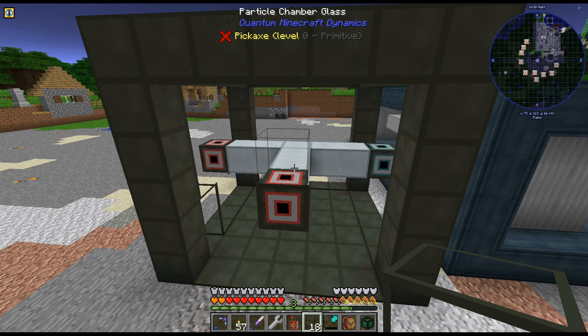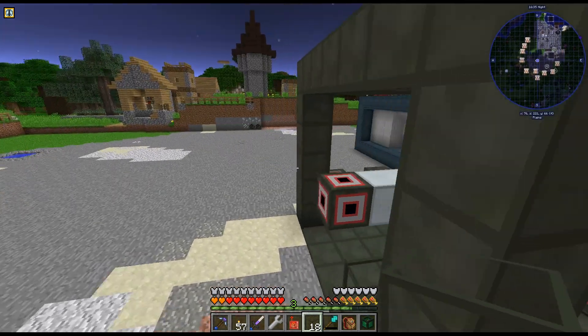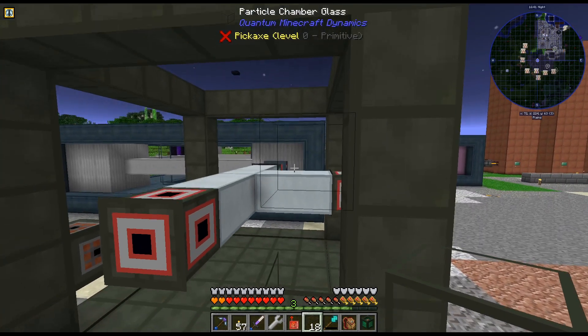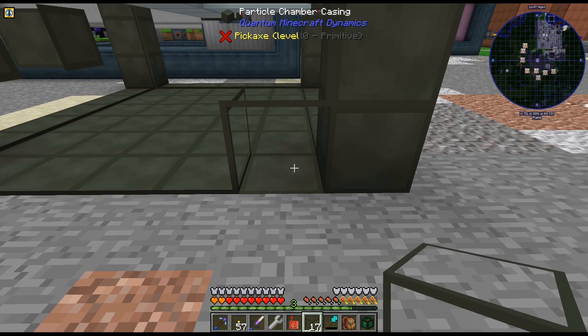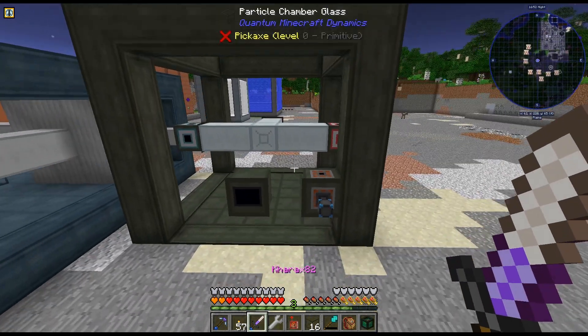As I was moving it down one block, I realized I didn't have to move the beam stuff in the middle, because I was moving it down. So I didn't actually have to break that stuff. Got that rebuilt. In theory, when I place these it should form. Please form. Okay, there we go. We got both the multi-blocks formed.